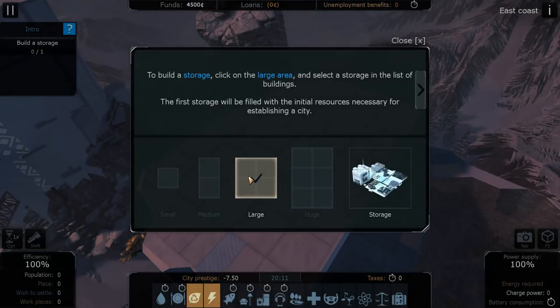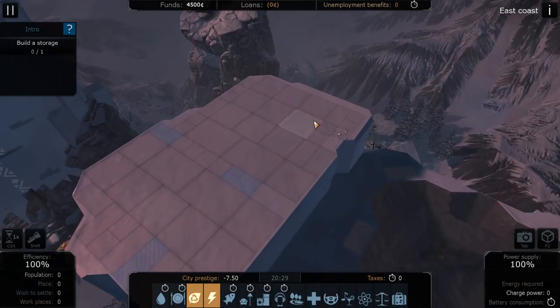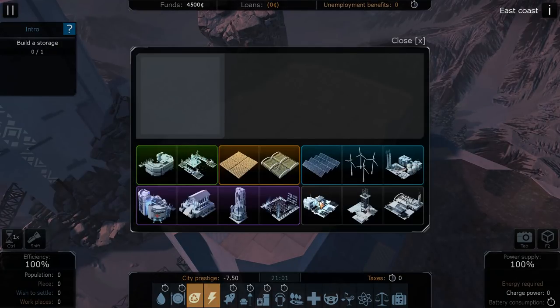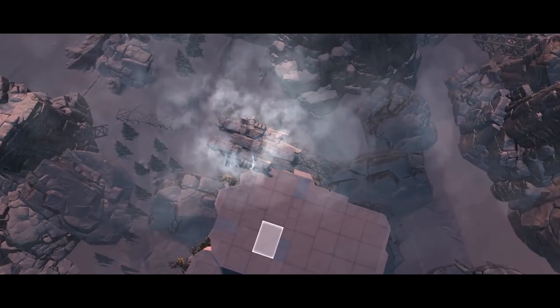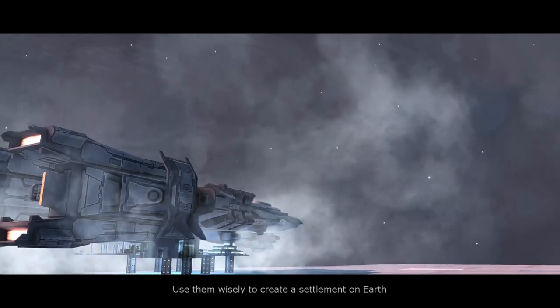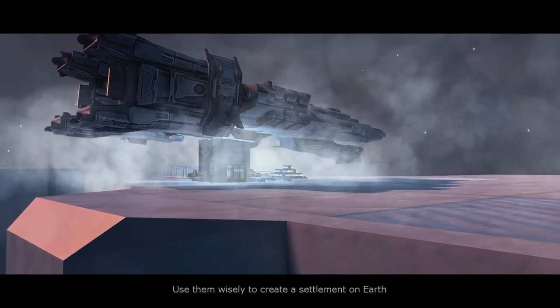We're going to build a storage spot here on one of the large spots. It looks like the large spots are all on this side of things. Let's construct this - large construction completed, objective completed. This will also give us the drones that will help us build things. It's one of the first things you need to get, and this is also where we're going to store all our supplies.